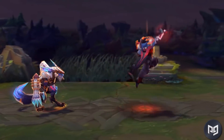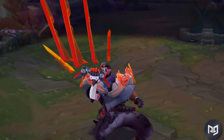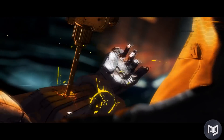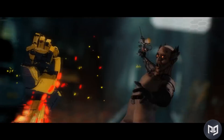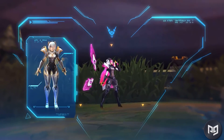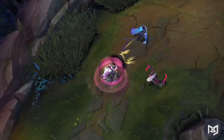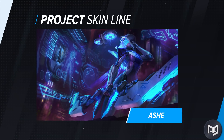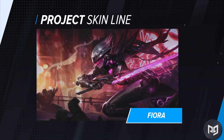The first set of skins that needs to be added to Wild Rift is the Project skin line. These are some of the nicest looking skins in the game, with a sleek cybernetic feel to them. There are a lot of champions with Project skins like Ashe, Fiora, Jhin, and Zed, giving Riot a lot of options for what they want to bring into the game.